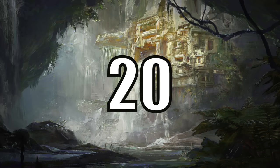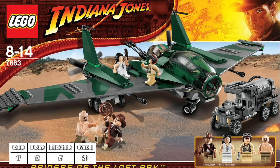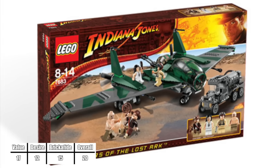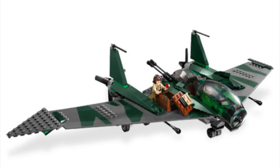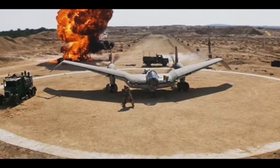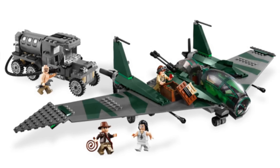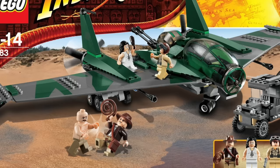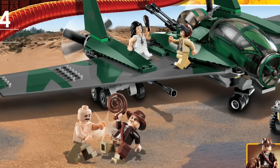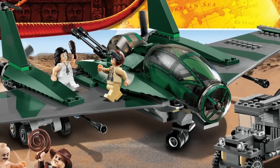At number 20 we have the Fight on the Flying Wing from Raiders of the Lost Ark. With 376 pieces and 4 minifigures, one of which being exclusive, this set just isn't inspiring. This plane never even flew in the movie, and it just looks really bad. The angles of the plane aren't recreated well — and what even is this large one-piece wing element? The final nail in the coffin is the LEGO Star Wars Jedi Interceptor cockpit, which just looks like it's from a different galaxy on this thing.